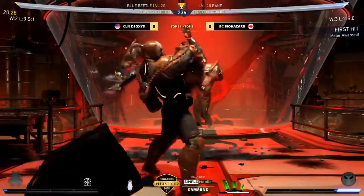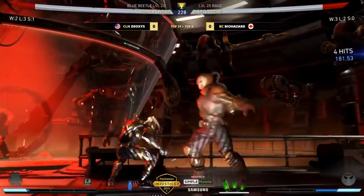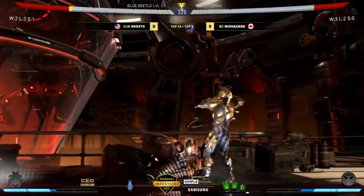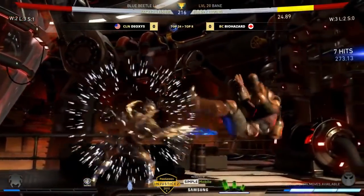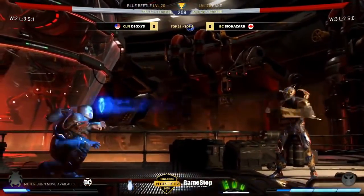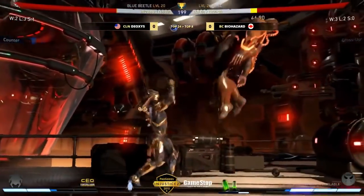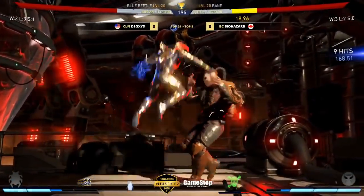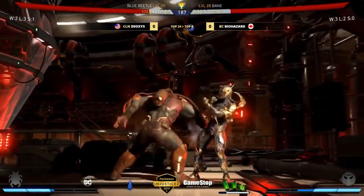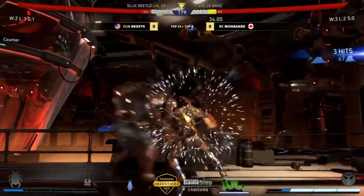Here we go — Biohazard with the slow approach. He waited and saw that Deoxys was grounded, so goes for the grab — that's safe. Great awareness there. Biohazard knows exactly what Deoxys has on screen — that is a problem for Bane. Deoxys of course wants to be back in the middle, doesn't want to find himself anywhere near the corner. Down two start — a lot of damage. Dash cancel intended there by Biohazard did not work out, went over to the other side.